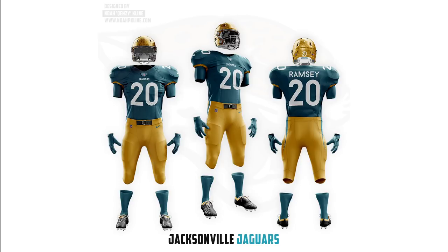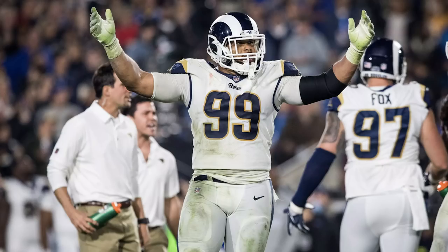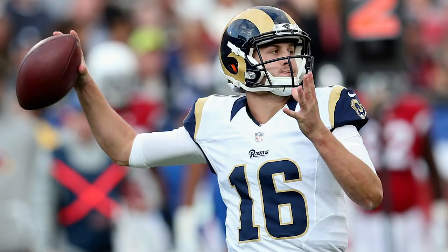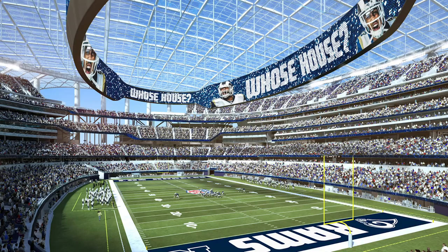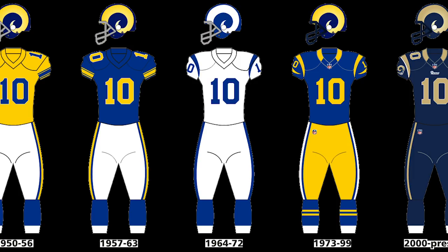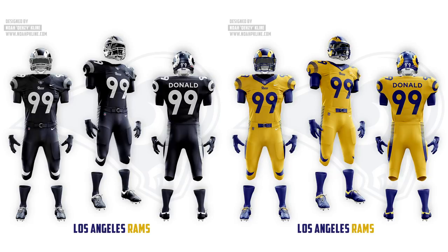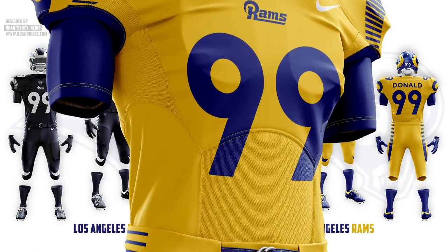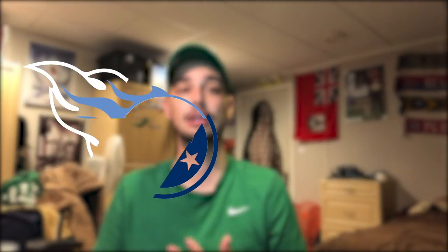The Rams are kind of not their fault that their jerseys currently suck because they're in between two different styles — they still wear their St. Louis all-whites but have the LA navy and white helmet that doesn't match. They're waiting for their new stadium to release their new uniforms. It seems like they might stay with the blue and yellow classic look but also go all-white and navy. Those are my two main home uniforms I designed for them, with added flare in the horn designs on the helmet, shoulder pads, and pants stripe.